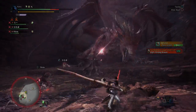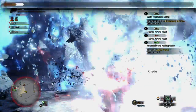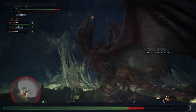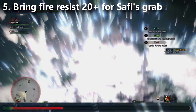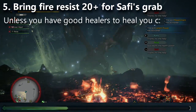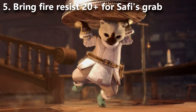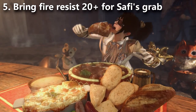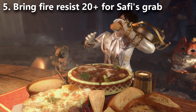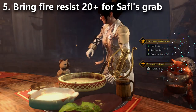Tip number five is short and sweet. Safi'jiiva has a grab that drains all your health and then gives you fire blight. If you bring your fire resistance over 20, this nullifies all fire blights, meaning you survive the move with very little HP. You can eat for Elemental Resist Large at the canteen to get the additional resistance you need. It does mean you lose some damage by not taking Attack Up Extra Large, so it's a preference thing.